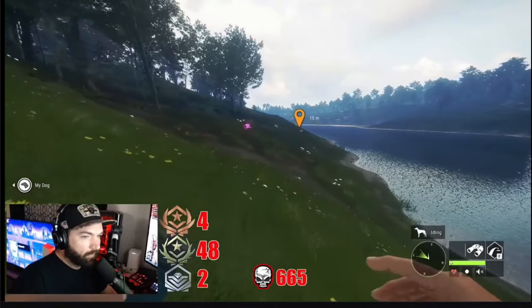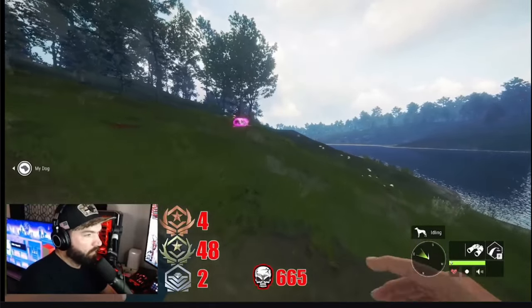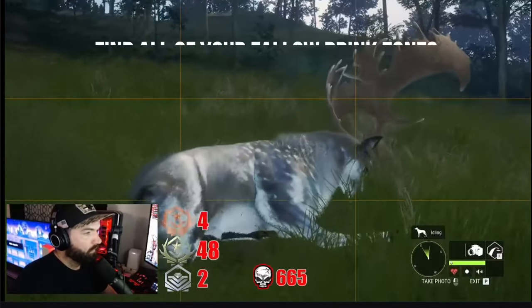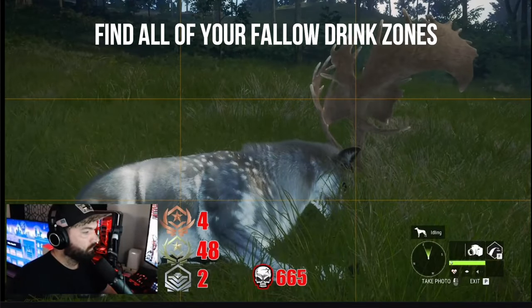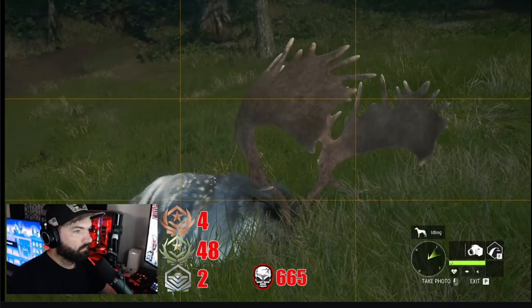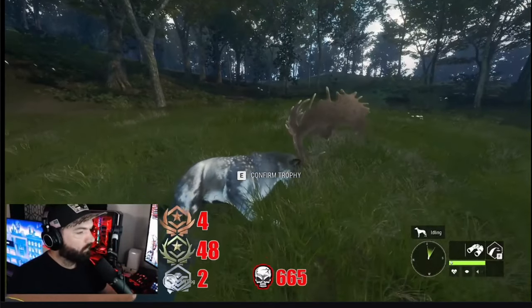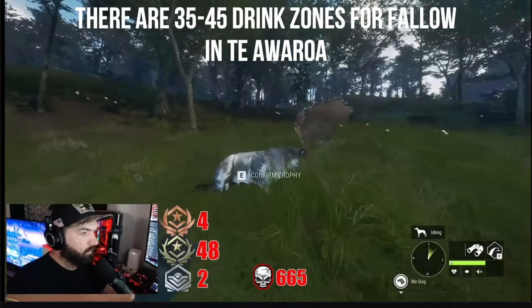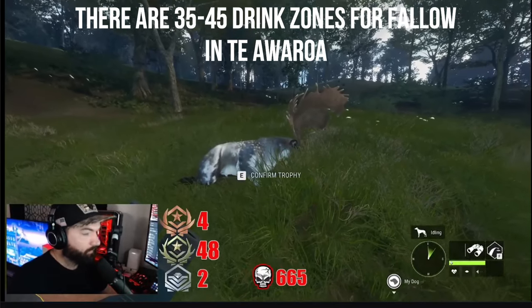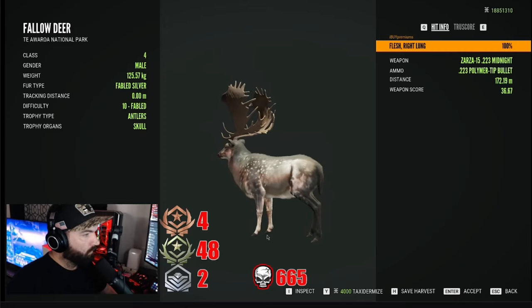So iBuy, what is the very first thing that someone needs to do when trying to set up a herd-managed Fallow Great One grind? Just like with any other grind, I recommend getting out there and finding your zones, because you want to know what's on your map and where your big animals are at. In Tihoro, there are around 35 drink zones — about 35 to 40. iBuy initially started with 39.